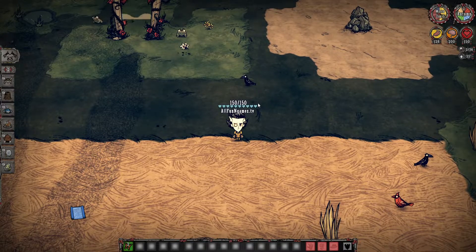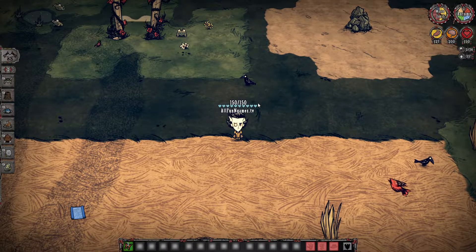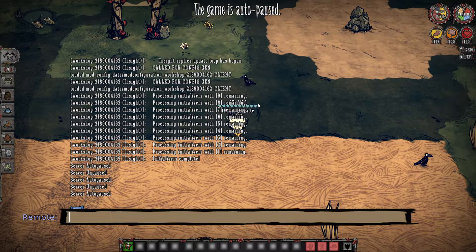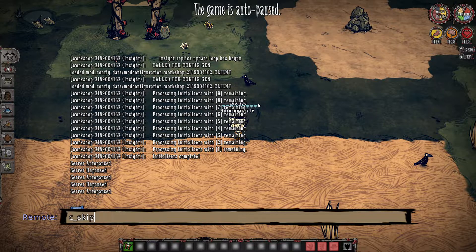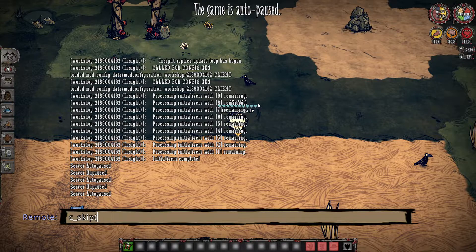In order to spawn in stuff or trigger stuff through console, you have to press tilde, and you're going to type in C underscore skip. You can just open and close it and type whatever you want. We want day 11, so we are going to type 10 because we're already on day 1. As soon as I press enter, are you ready?